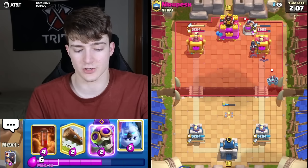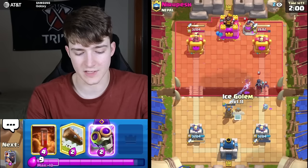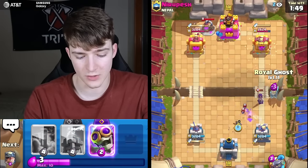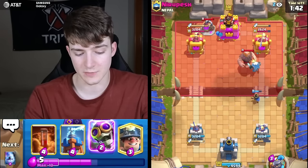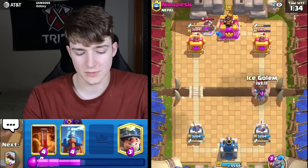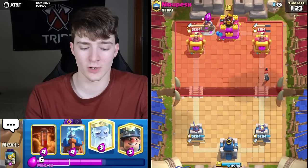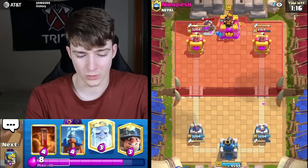Have to be a little cautious — maybe he'll go Giant in front of the Night Witch. He didn't, so he might be on Golem. We got the King activation! Going for Evo Bomber, then Ice Golem. He's got Arrows. He went for the Giant — let me Log. Actually the Giant probably wouldn't have connected anyway. We're in a really good position — no need to worry about little stuff when we look at the big picture. Playing good defense and we're in a solid spot this match.